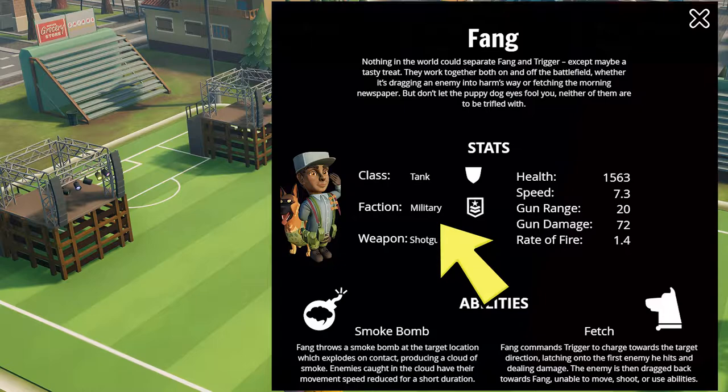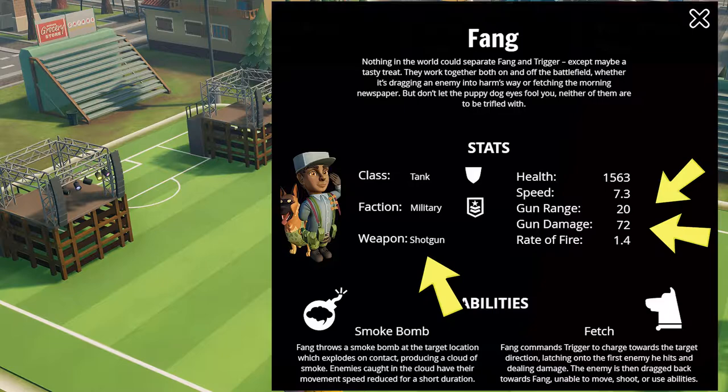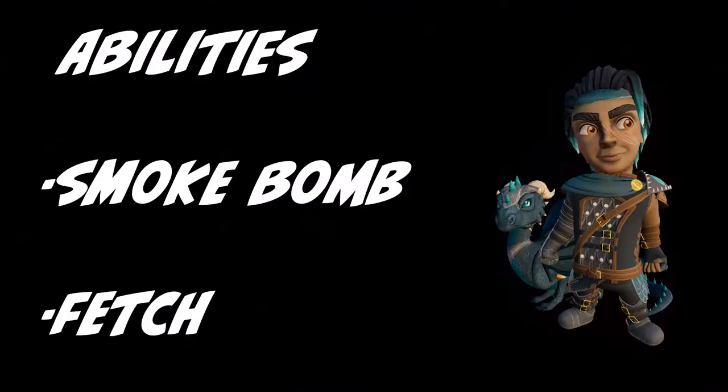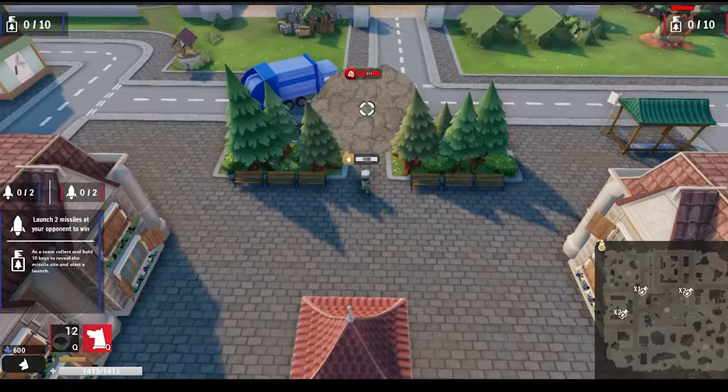Fang is, as mentioned, a tank in the game of Super Squad. He's part of the military faction, which I believe is only related to the upcoming lore of the game. His primary fire comes from his shotgun, which does 72 damage per shot with a 20 meter range. With a rate of fire at 1.4, he both fires faster and does a lot more damage than the other tanks, Skullcrusher or Glorgen.